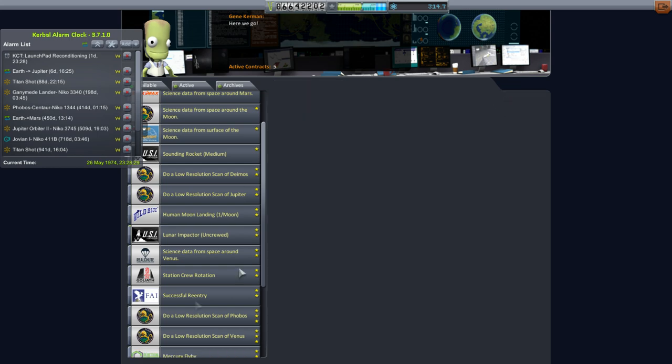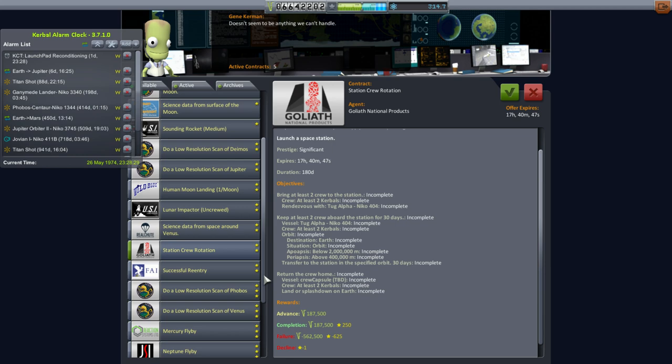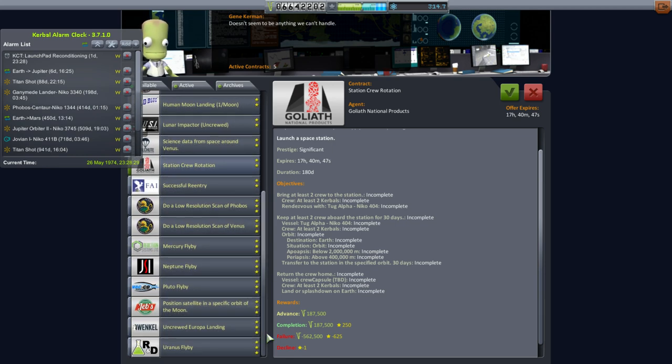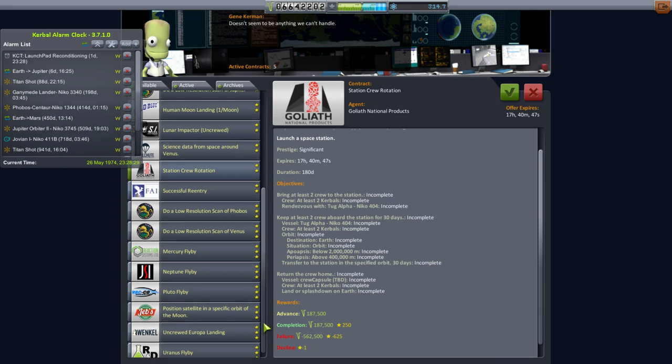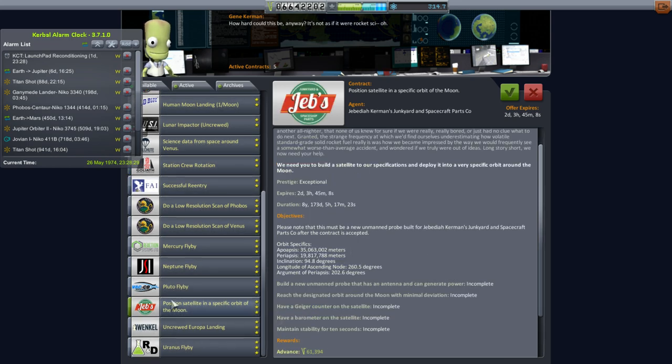We have to do it in a year though, so let's get on that. The crew rotation is important — vessel Tug Alpha needs to dock with Spaceport 2 or be de-orbited, otherwise we'll never get the crew rotation done. I'm also looking to send another spaceport — a moon port — to the moon, and we need to do some scanning of the moon too.